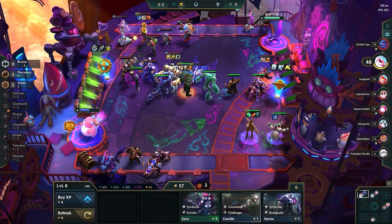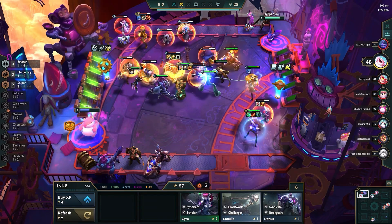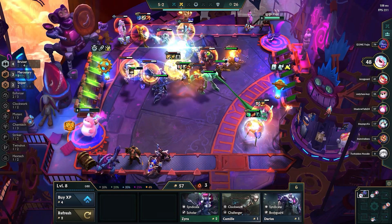Going off the back of three-star Caitlyn, we have — you guessed it — three-star Alistar. Take High Roller, use two loaded dice on her at 2-1, and get an instant three-star. Save the rest to develop your frontline, and enjoy your free 10 win streak, then pivot to whatever you want late game.